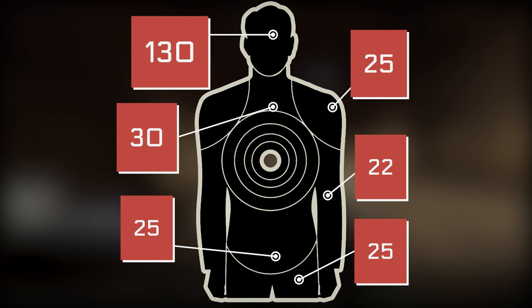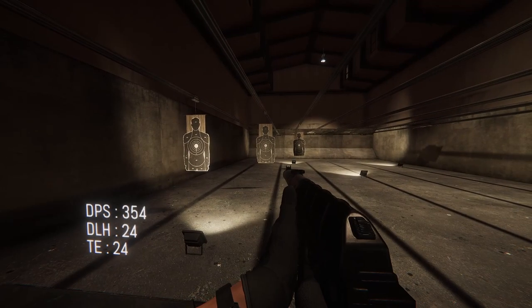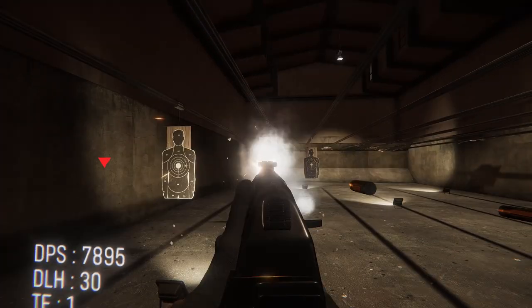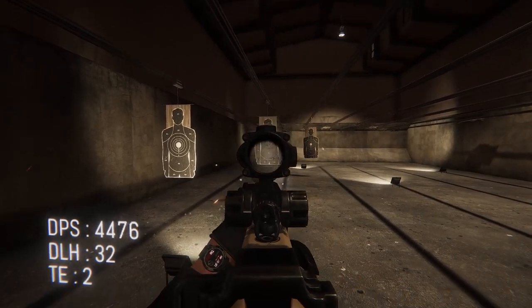If we look at the damage per projectile, the AS Val does a pretty good job compared to other silenced assault rifles — the SCAR does 132 and 32, the M4 does 127 and 27, and the AK does 124 and 24. So the AS Val actually sits between the SCAR and the M4, and way ahead of the AK.